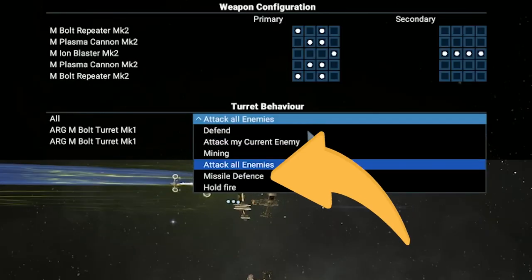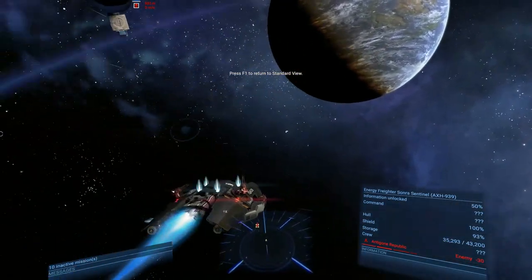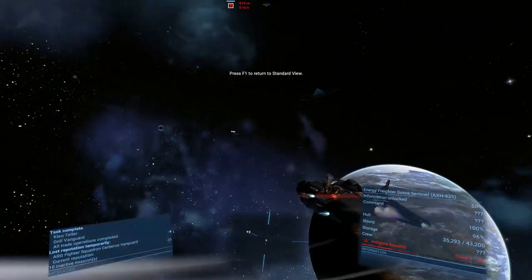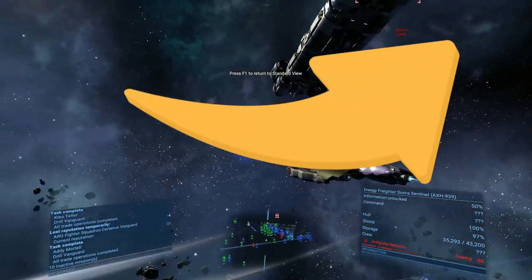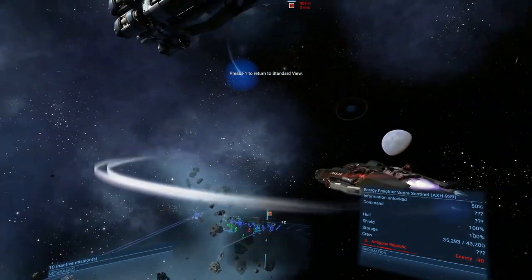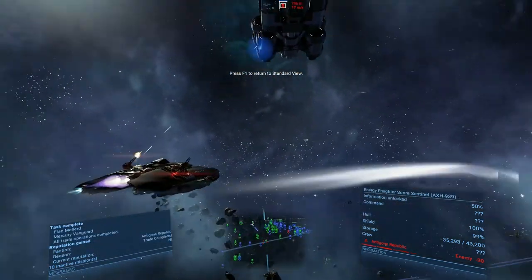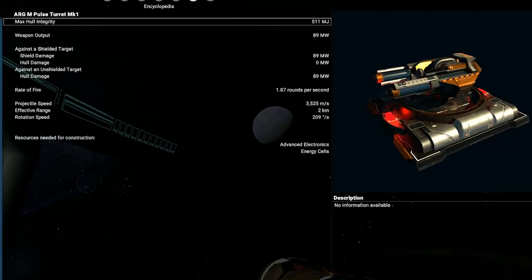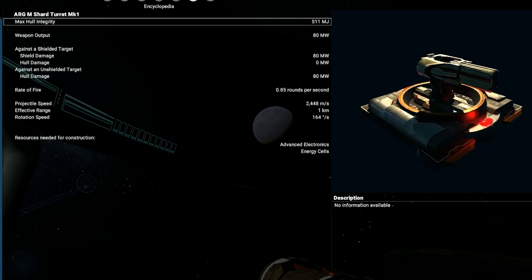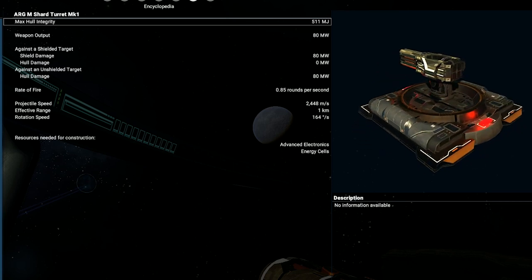The missile defense behavior is particularly useful during boarding, in case your target has missile launchers. Your turrets in this mode will start shooting any incoming missile in order to destroy it. But missiles are really fast, so you need faster projectile turrets such as bolt and beam versions. A good alternative is the shard battery, because it shoots multiple projectiles, increasing the chance to destroy the missile.